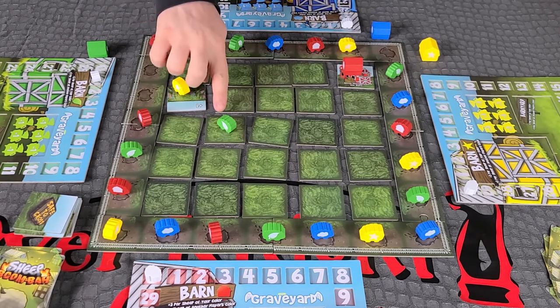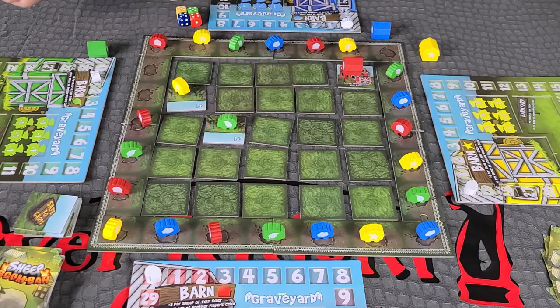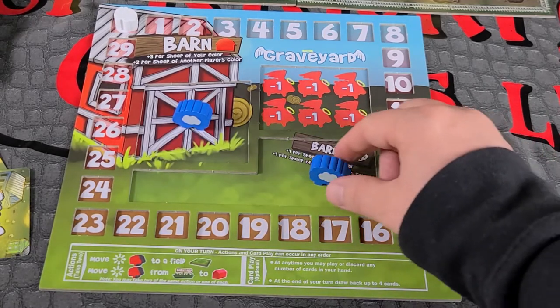If a sheep is bumped onto a tile that has to be flipped over, the sheep that was bumped onto it takes the action. The second action is to move one of the sheep on your player board from the barnyard to the barn.